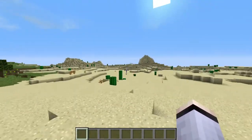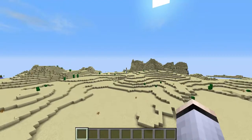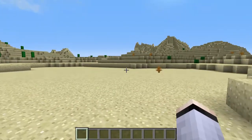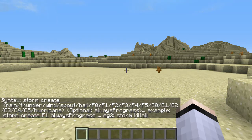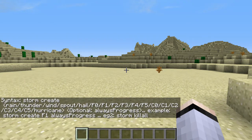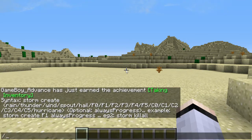Sandstorms are pretty interesting in this mod. I'm gonna go ahead and spawn one in right now. To do that, you type in 'weather2 storm create' - I'll show that inside the menu so you can screenshot it if you want. The direction of the sandstorm varies each time.